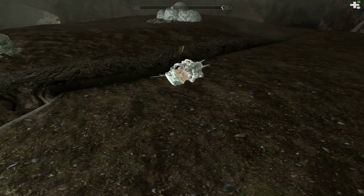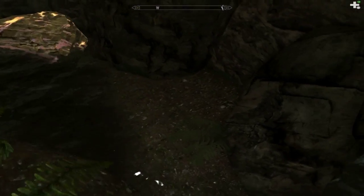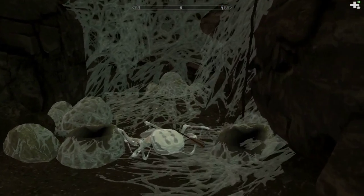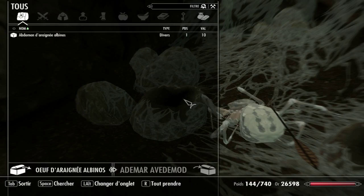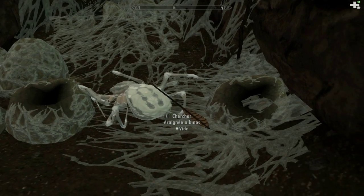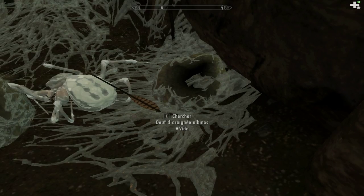Voilà, on peut encore récolter. On va bien récupérer ma flèche. Ça, c'est un œuf d'araignée. Il y en a encore là. Là, plus loin? Non. Plus tard, on vous montrera ce que cela fait.